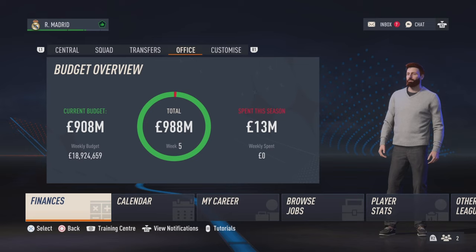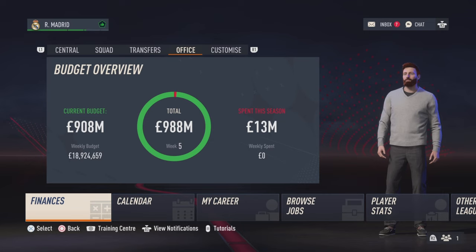I know that before you start a career mode, you can set a transfer budget as high as you want. However, this glitch allows you to do this at any point of the career mode. As you can see, after selling all these players, I now have a transfer budget of 900 million. So after buying a bunch of these players for really cheap, I was able to sell them for a lot of money.